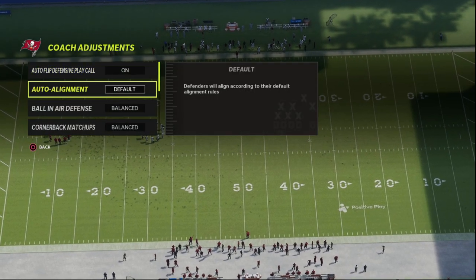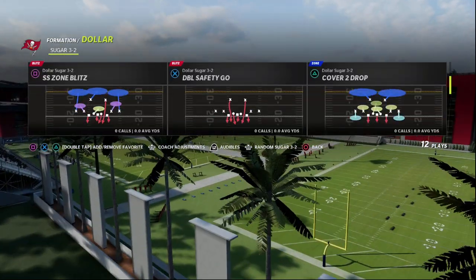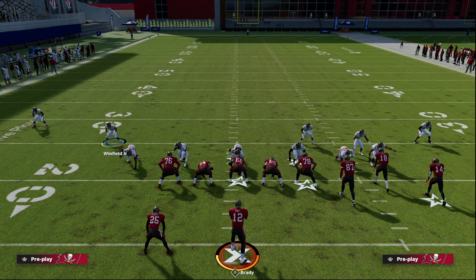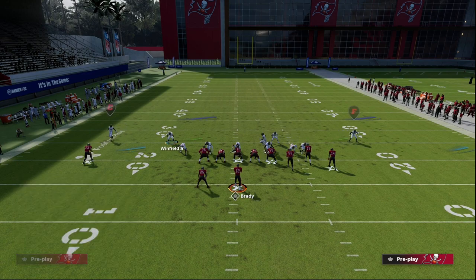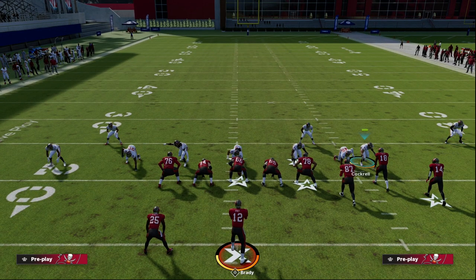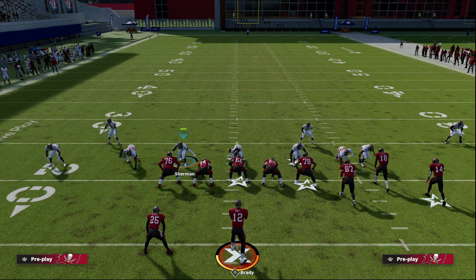For this scheme I like to have auto-flip on, and that's pretty much the only baseline adjustment. Let me show you the double safety thing first. I believe this is the only Dime 1-4-6 Dollar-type set that has a double safety blitz like this. When you audible to DB Fire it puts you in a really good position — these two safeties are really important for guarding seam streaks in Madden 23.